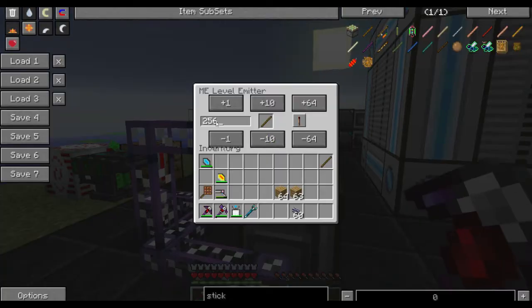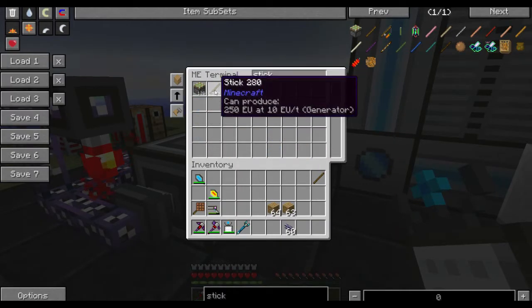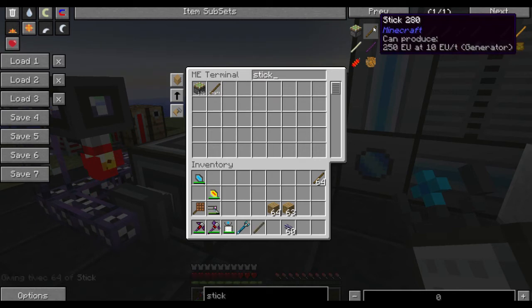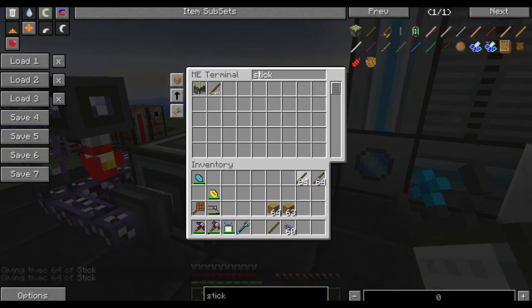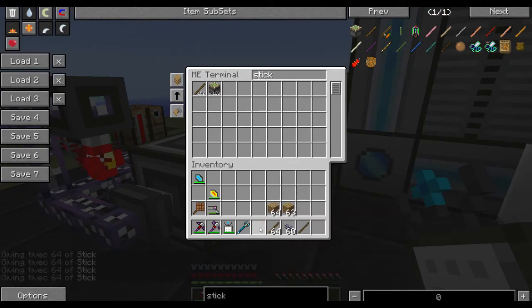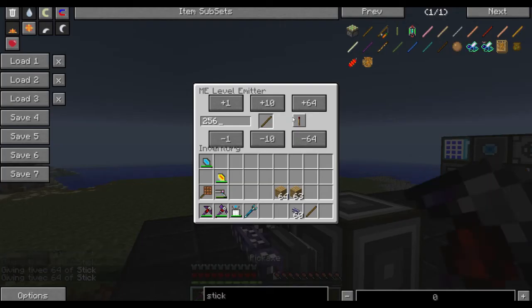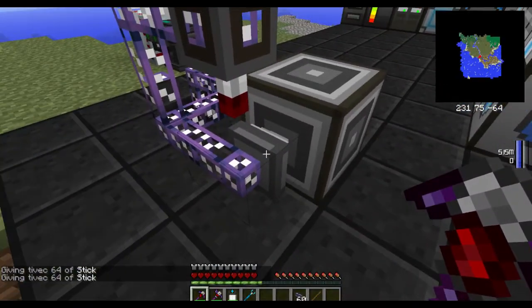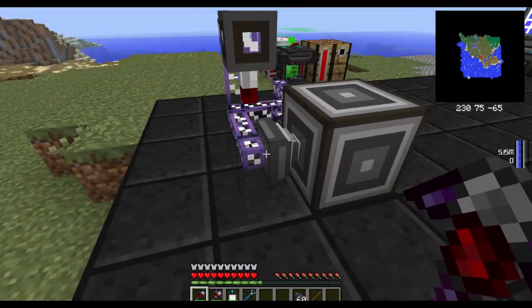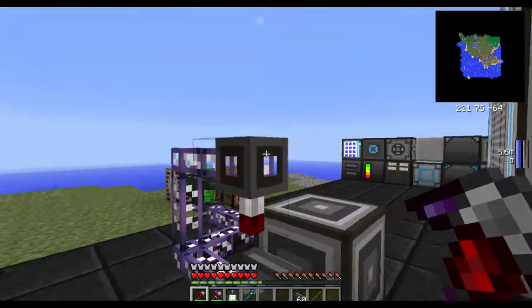This one checks in our ME system to see: do we have 256 sticks? Let me just add some sticks. See — 256. It's no longer emitting, and that's perfect because I don't want it to do that right now.